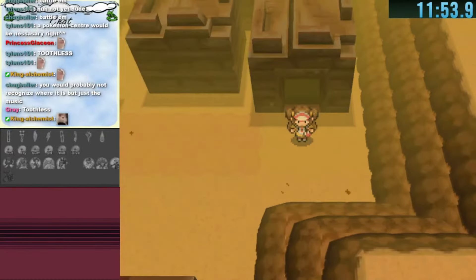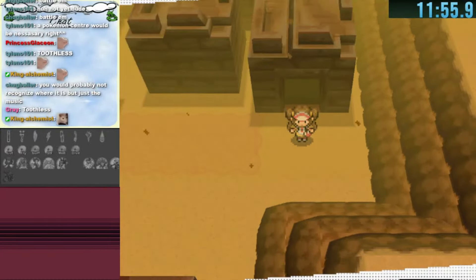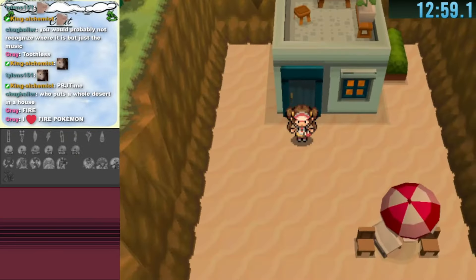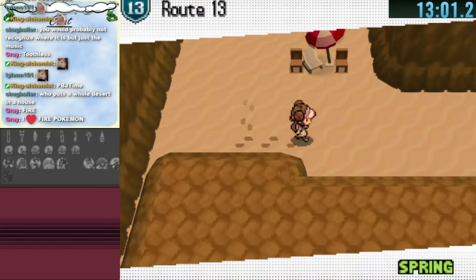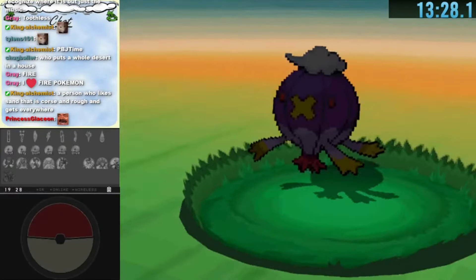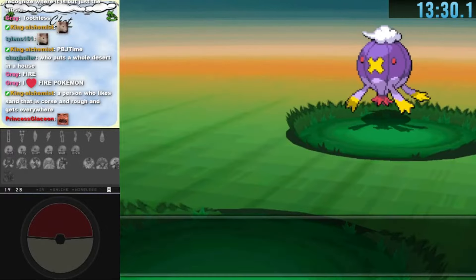I leave him alone and go to the connector which leads me to Route 4. This area has a lot of warps but I decide it's best to get a high level Pokemon first. We go back to the beach and encounter a level 35 Drifblim in the grass.